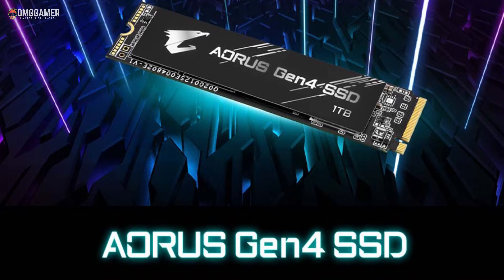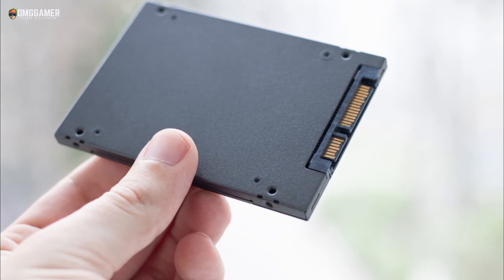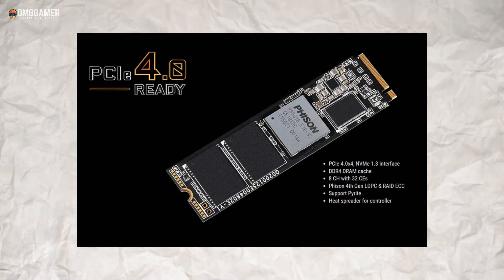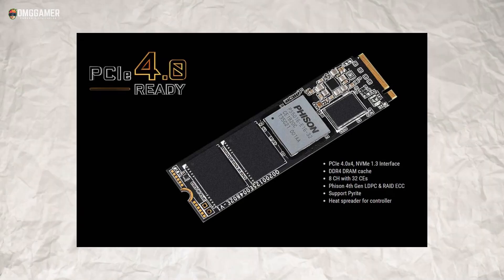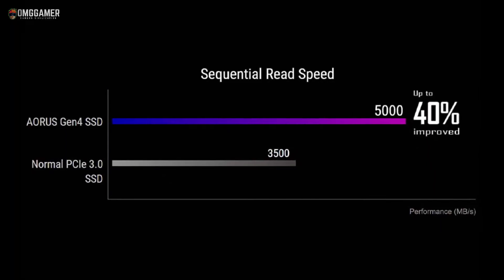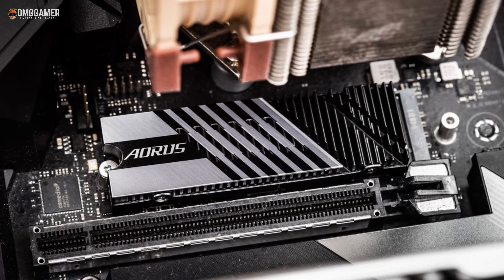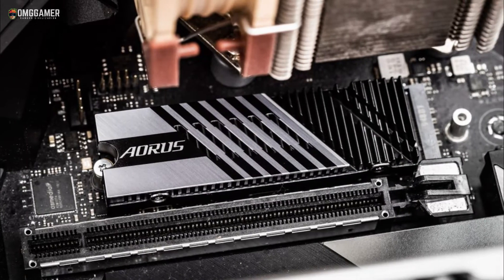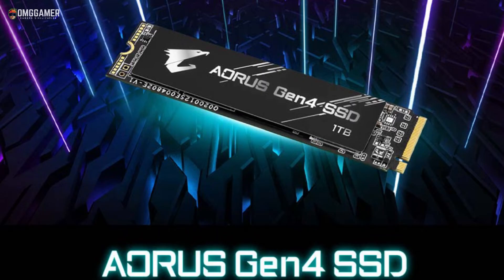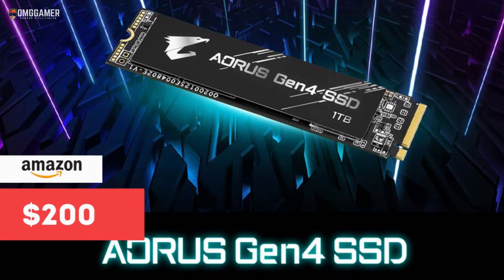The third SSD on our list is the Gigabyte Aorus NVMe M.2 SSD fourth gen. Typically, the fastest PCIe 3.0 NVMe drives averaged read and write speeds of around 3.5 gigabytes per second, but with the latest Gigabyte Aorus NVMe M.2 SSD fourth generation you can get read and write speeds of five gigabytes per second. The more impressive part is that it has a massive endurance rating of 3,600 TBW.